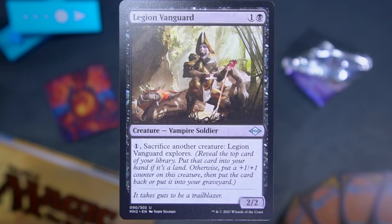Legion Vanguard — we're going to Ixalan for a little bit here. One and a black for a two-two Vampire Soldier. For one mana and sacrifice another creature, Legion Vanguard Explores. If you are unfamiliar with that mechanic from Ixalan: you reveal the top card of your library. If it's a land, you put it into your hand; otherwise you put a plus one plus one counter on the creature, and then you can put that card back on top or put it in your graveyard. It's a powerful little card selection mechanic.